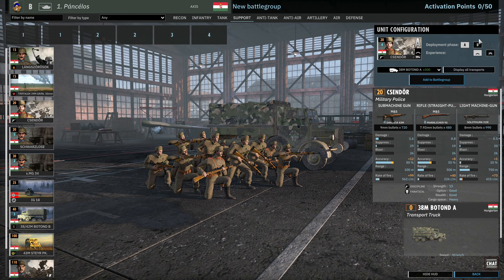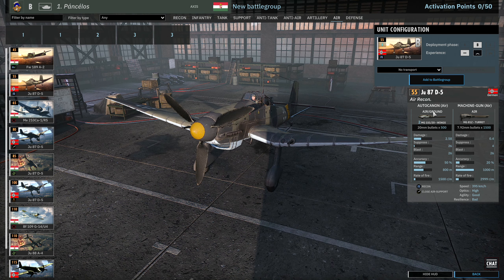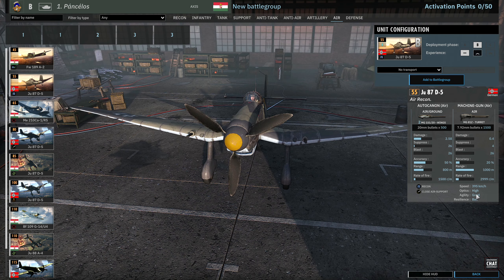Finally, the air tab, starting with the Focke-Wulf 189A2 — 2 in A, 4 in B, 8 in C. Unfortunately these don't come with any bomb payload, so it's just air-to-air machine guns and recon radio with bad resilience. Then Ju-87 D5s available in phase B as recon, potentially, with 20mm in the wings that can deal with enemy aircraft, but again bad resilience at 395km/h. The only reason you're probably bringing the Focke-Wulf 189 is because it's your only recon option in phase A.